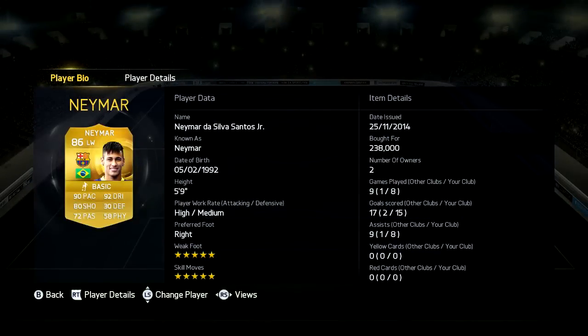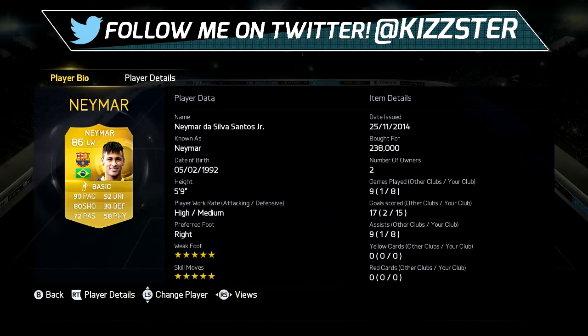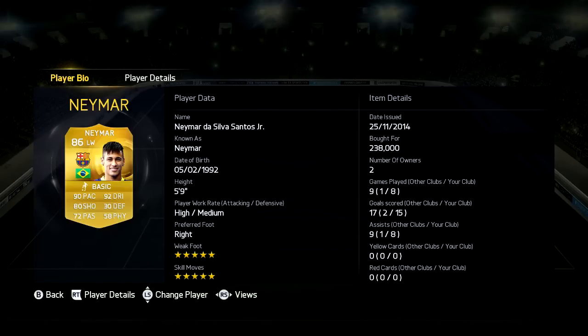Now in left wing, we have Neymar the beast, cost me 238k, 5'9, 5 star weak foot, 5 star skill, high medium work rates, 90 pace, 92 dribbling, 80 shooting, 72 passing. He is insane — scored 15 goals in 8 games, and those 5 star weak foot and 5 star skills help him out a lot.